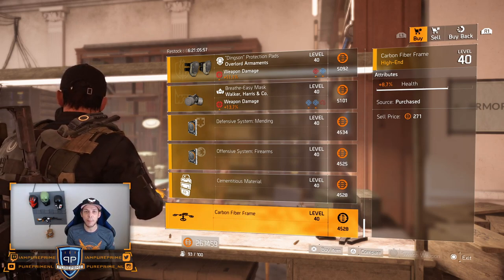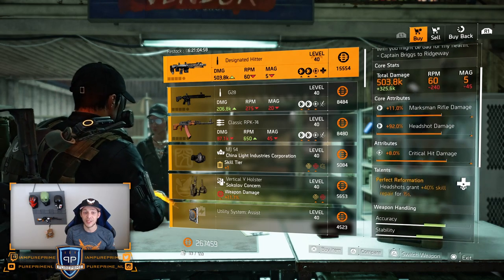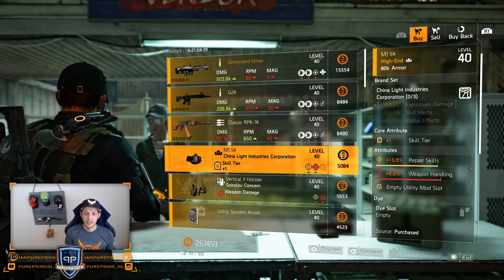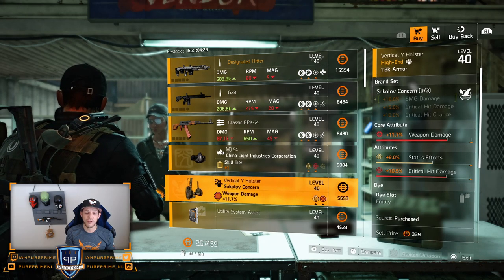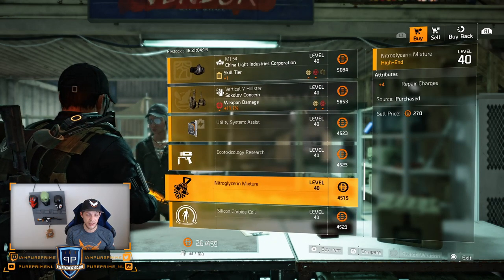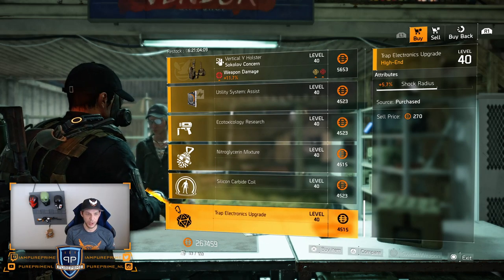Let's jump over to the campus. First thing is a Designated Hitter — just leave it here, you can farm it in the open world, 15k is too much and it's not that great a gun. Then the G28 — leave it here. Classic RPK — leave it here. Not a great mask for China either. Then we got the Sokolov holster, which could be nice — roll that status effect away for some critical hit chance. Over to the 10.2% skill haste, 6% radius for repair charges — pick it up if you still need it. 8.8% radius and 5.7% shock radius — not that great.